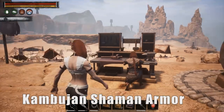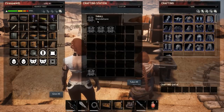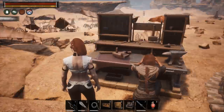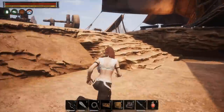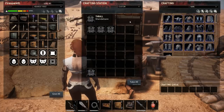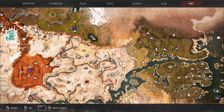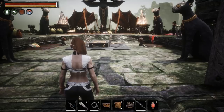Next is the Shaman armor. I already showed that Steel Toe at The Den makes the Shaman, but Shindalazar also makes it and can be found at the Black Hand Galleon. So for the Shaman armor you have two options: the Galleon, or The Den where Steel Toe also makes the Kambuja Shaman armor.